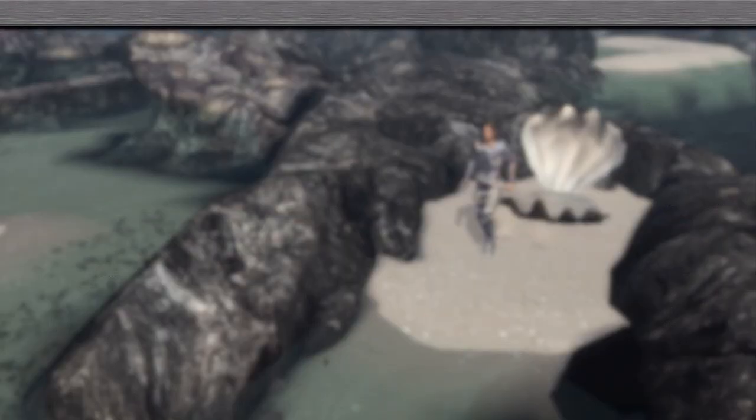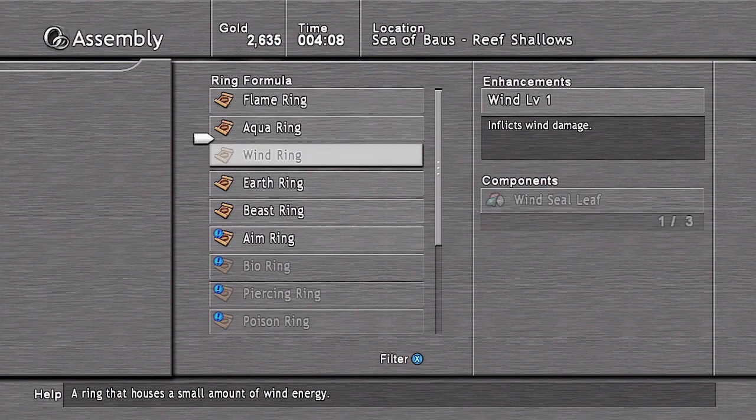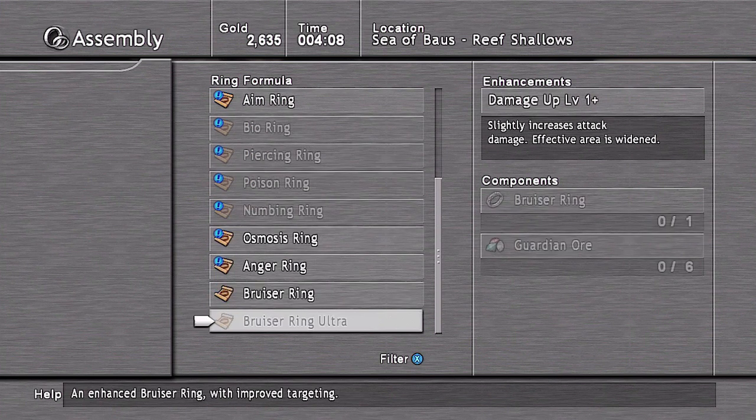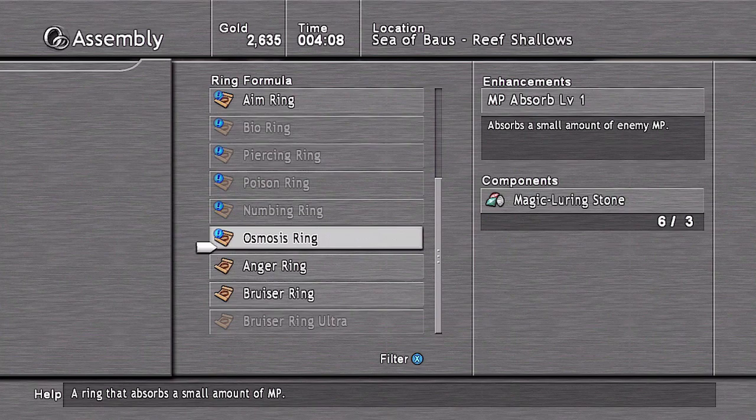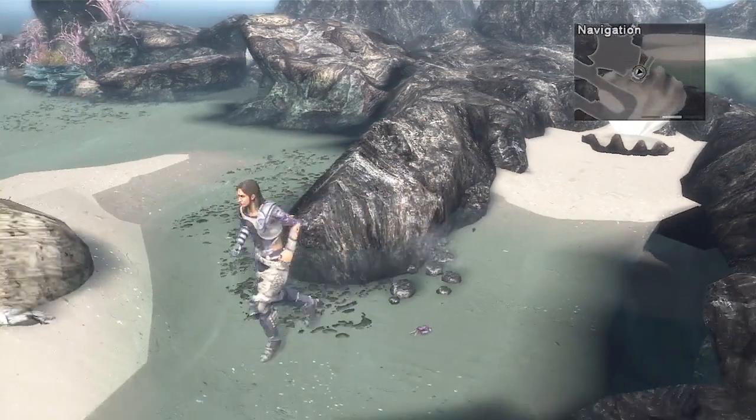All this stuff is going to be used to create rings. Actually, I'll show you real quick — if we go to ring assembly, you'll notice wow, it's starting to pile up. So eventually we'll actually be able to make some of this stuff. But we'll get to that later.